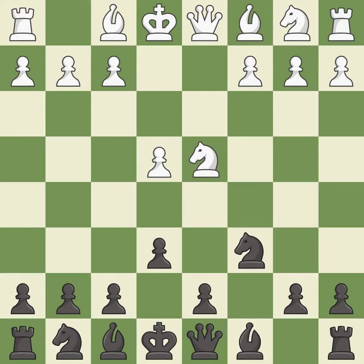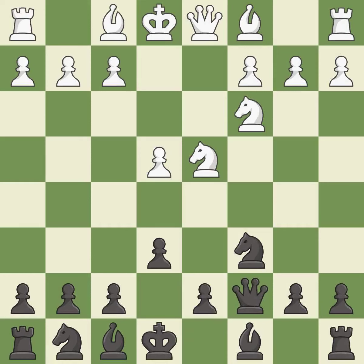Nxd4 recaptures the pawn and activates the knight in return for having one central pawn versus black's two central pawns. Nc6 challenges the knight on d4 and controls the e5 square. Nc3 defends the e4 pawn and puts more pressure on the d5 square. Qc7 defends the knight on c6 and controls the important d6 and e5 squares. G3 prepares to fianchetto the light-squared bishop to g2, where it will control the center from the long diagonal.